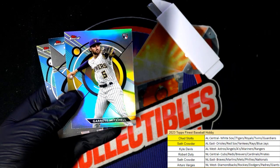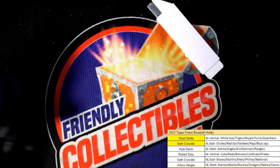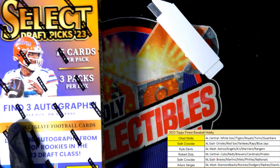Garrett Mitchell rookie refractor — that's nice, a little parallel action on that. Garrett Mitchell — that's our box break for Finest Baseball. Now we're getting ready for Chrome, and we've got some other new things that just got listed available.